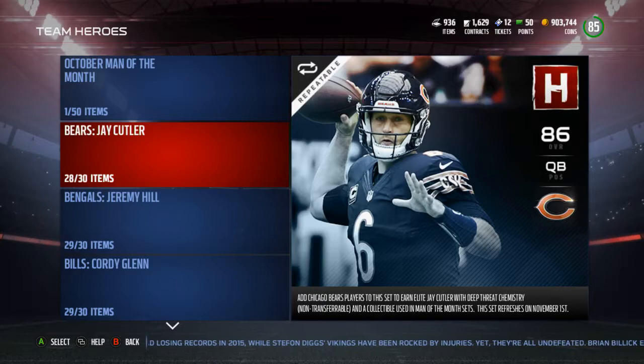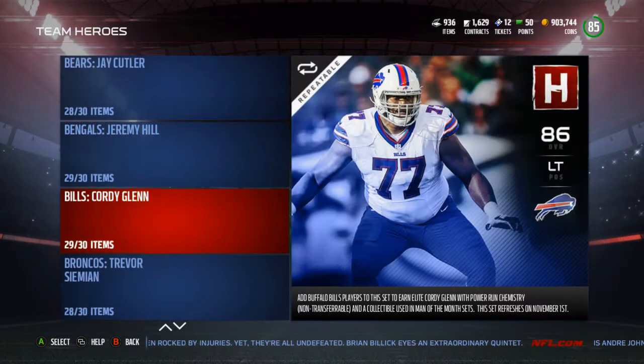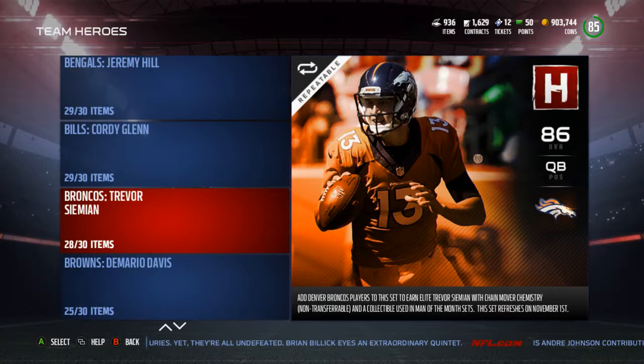Let's go through these players real quick. First, we've got Jay Cutler for the Bears — I have no idea why he got the team hero card; for one, he's injured, and for two, he really hasn't played that well. Next is Jeremy Hill — he's been playing pretty well so that's alright. Cordy Glenn for the Bills, Trevor Siemian for the Broncos.